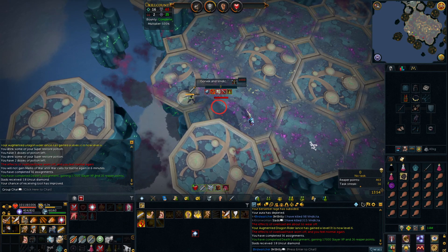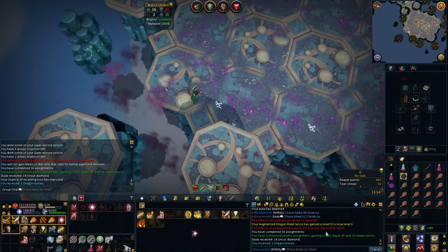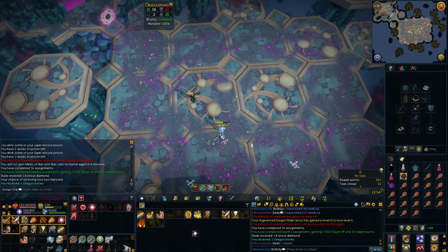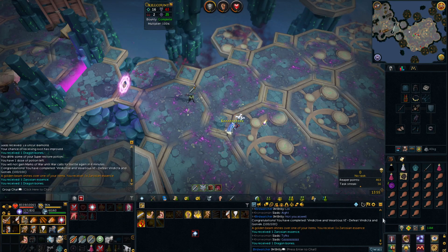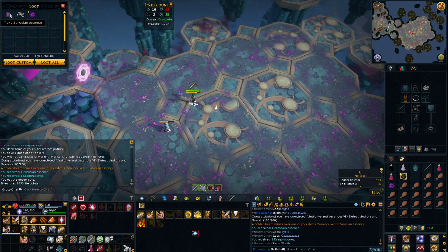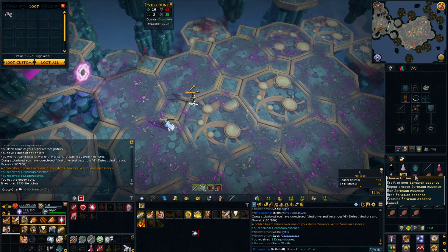That is my Reaper task done. Haven't got much, but that's 56 Reaper tasks done — bit of Slayer XP and some more points. We'll go get another Reaper task after this. I just got the achievement for killing 100 Vindicta, and just got myself a Zarosian Essence at the same time — worth 250k I guess.